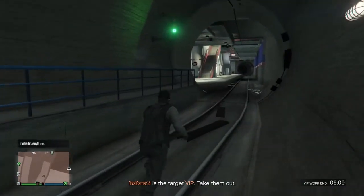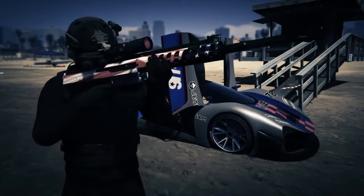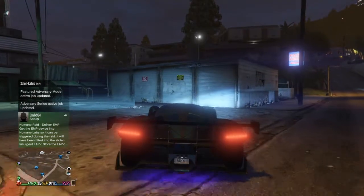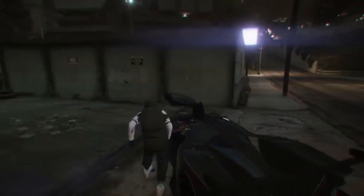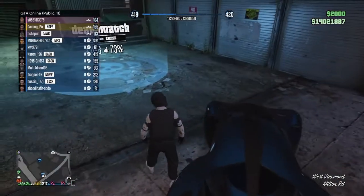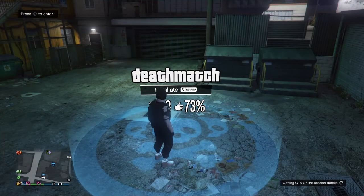So this is how you're going to do it. You need a random invite from someone — it should be a heist invite. I'm doing it solo right now. As you guys can see in the bottom left, I got an invite from a random person. I'm in a free aim lobby right now. What you have to do is open up your phone, go to that invite — the heist invite you just received — then go to a death match blue circle, and accept the heist invite.